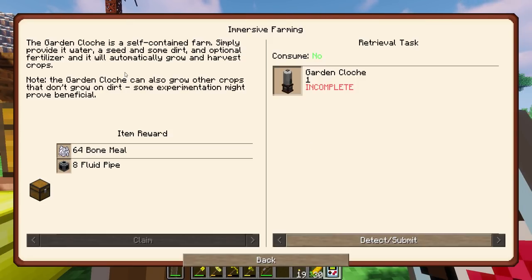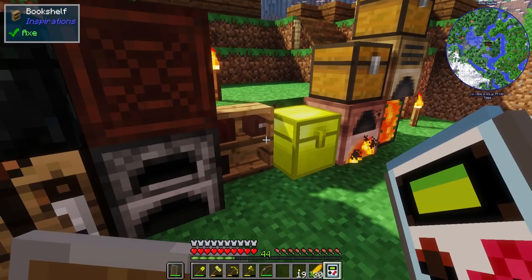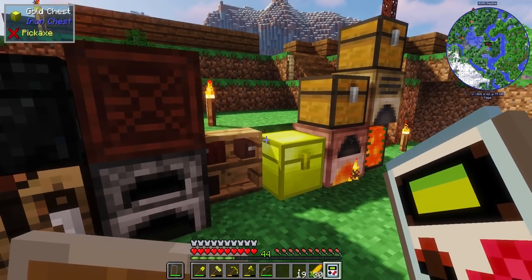The garden cloche is a self-contained farm. Simply provide it water, a seed, and some dirt — plus optional fertilizer — and it will automatically grow and harvest crops. Note that the garden cloche can also grow other crops that don't grow on dirt; for instance, sugar cane will grow on sand. I'll need 64 bone meal and eight fluid pipes. I can just craft those to get the fluid pipes. I might keep the bone meal for other uses, but we'll see.